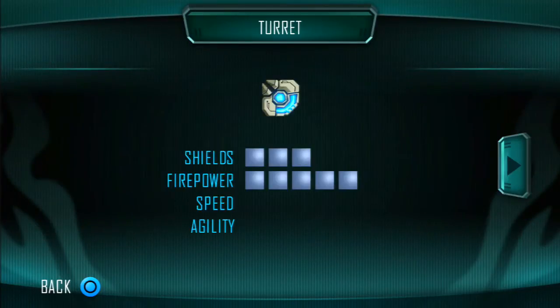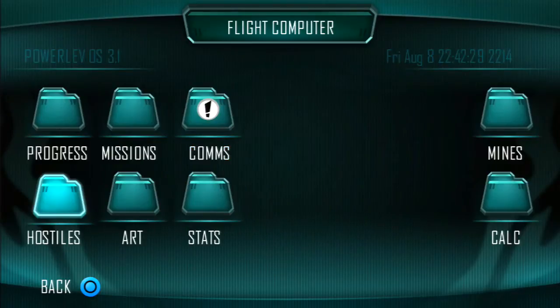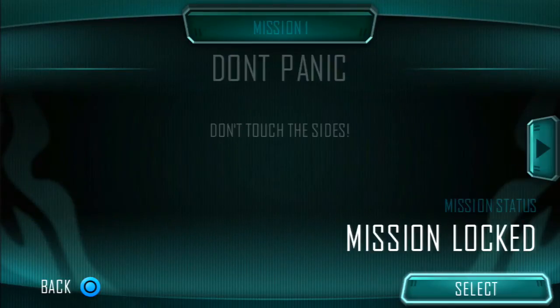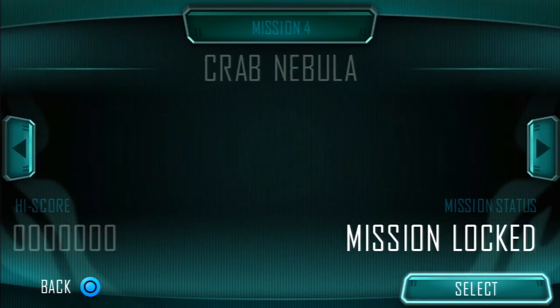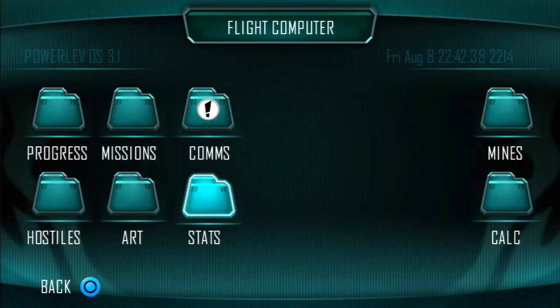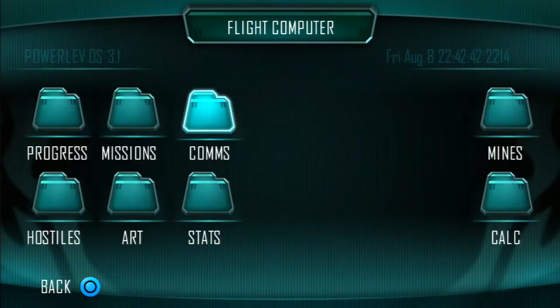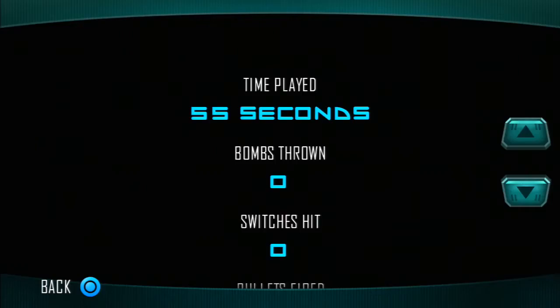Hostiles, which is pretty much a bestiary. Missions, which are extra things that you can unlock through the main game. Art, which are some of the things you see on loading screens and whatnot. Cobbs, which are just briefings that I'll be pasting in the thread. And stats are, shockingly enough, stats of the game that we are playing.